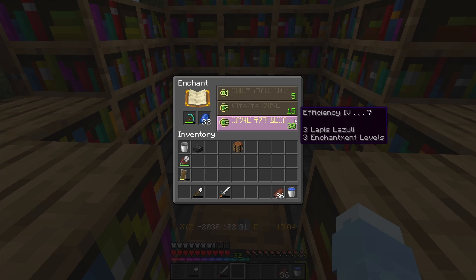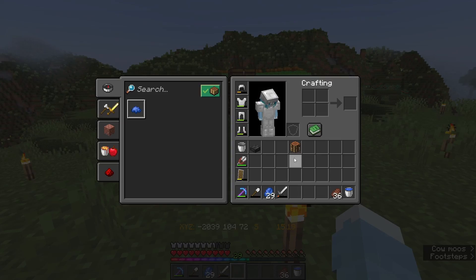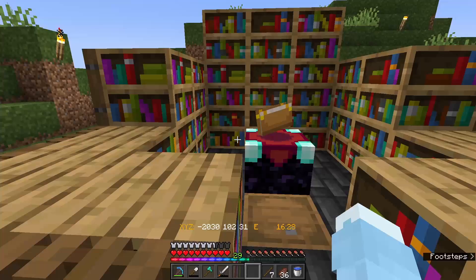Let's see, be something good. Be something efficiency four. That's good. Can we get anything else? There goes all three, there goes 30 levels. Let's try and get another one. You know what? Let's make some tools first. Let's see what we can get on these things - not that I can afford them right now for the level, but I just want to see what we can get. Preferably I should have kept the efficiency four on the shovel - that would have made more of a difference, to be honest.